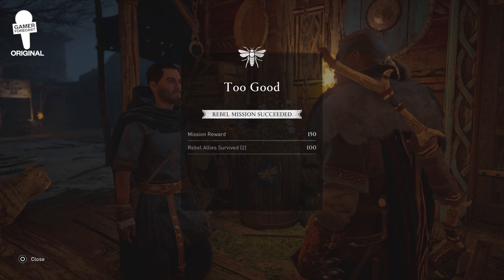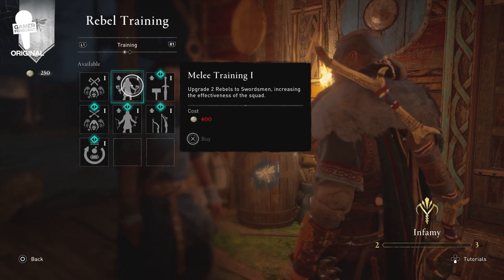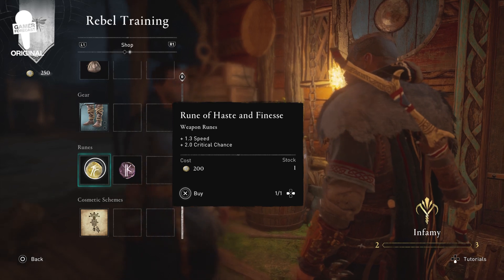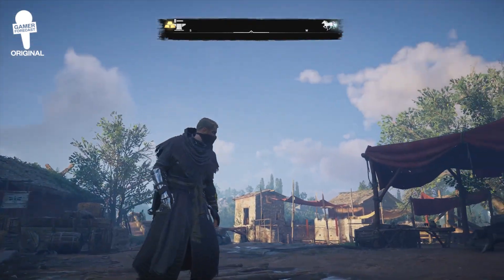Each completed mission will earn you deniers, which will allow you to buy various improvements for the rebels and help you to achieve your upcoming objectives. By participating in these missions, you'll also be able to unlock a variety of cosmetic rewards as well as a totally new set of armor: the Reaper armor.